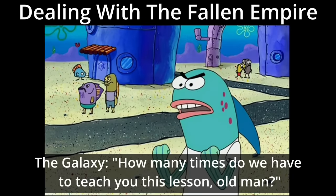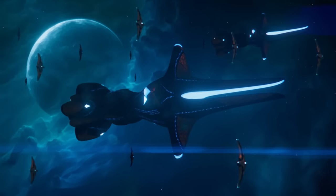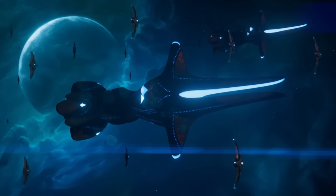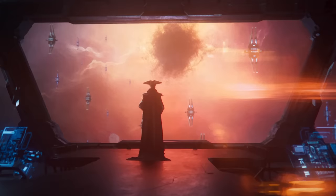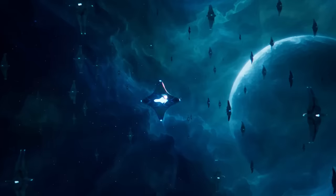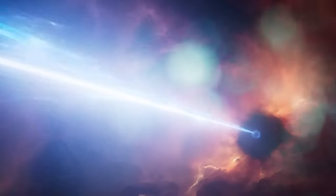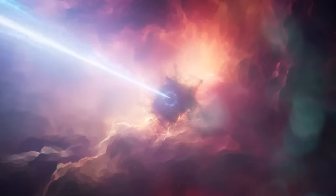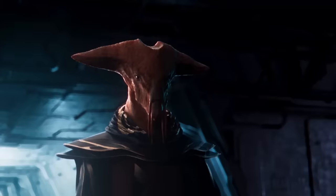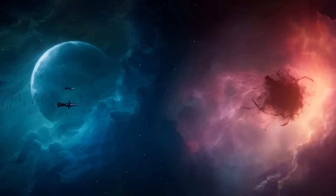How many times do we have to teach you this lesson, old man? I love the young people. In this video, we're going to look at Fallen Empires in Stellaris, the ships they bring to the theater of war, and how we can defeat them in detail. I'll be presenting a number of ship designs that are very effective at taking out Fallen Empire ships, and everything will be placed in some nice chapters. So without any further ado, let's dive in.